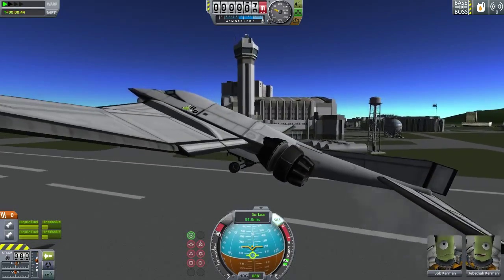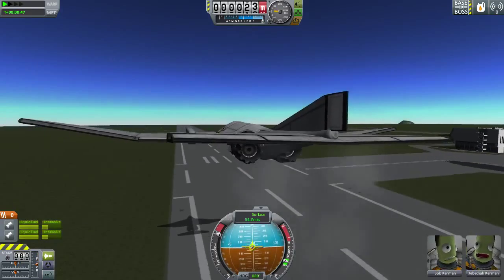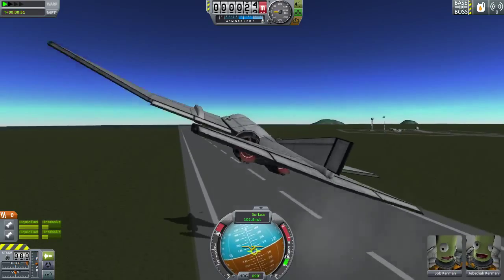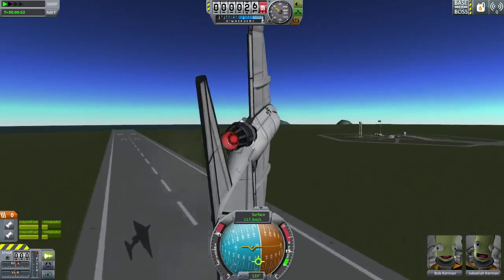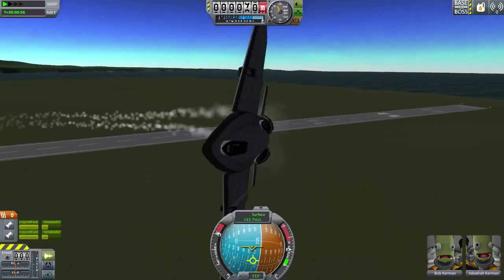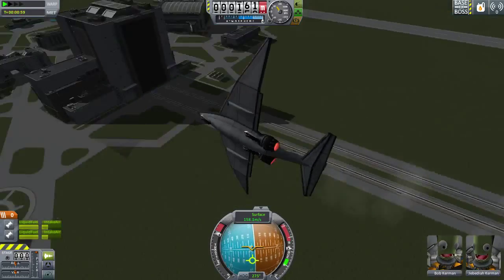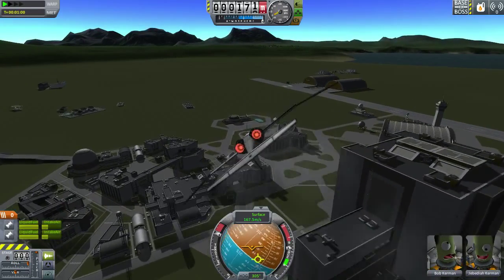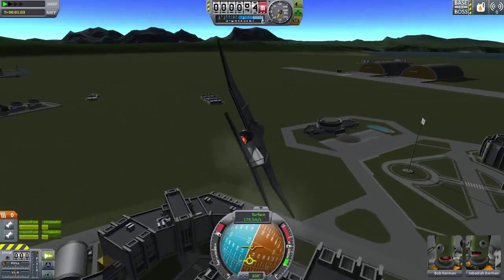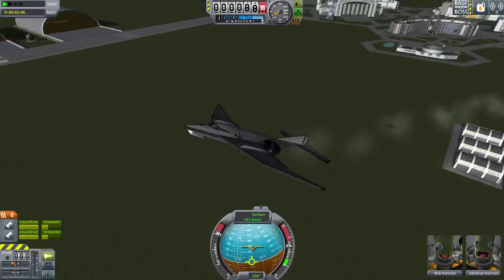Now that we're in the air, it's time to go full throttle and also turn off the SAS, because I want to see how well this thing will fly without it. It dips down a bit. Pretty smooth. Fairly maneuverable. I imagine we're going to get to go pretty fast as well, because of the aerodynamics not really caring about the fact that we have a giant wing. And once again, I can't wait for the more realistic aerodynamics of the future Kerbal Space Program.